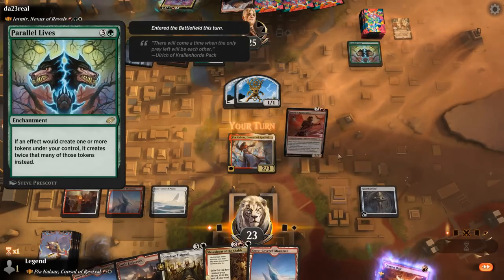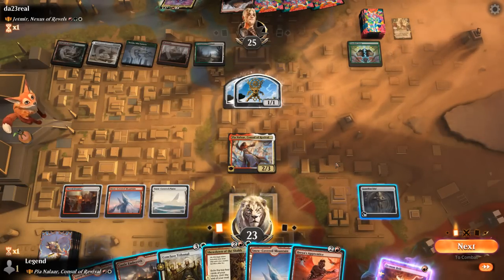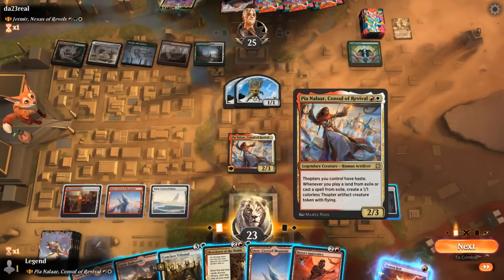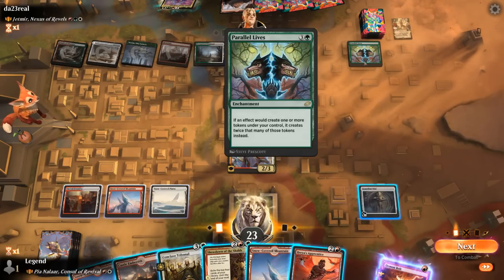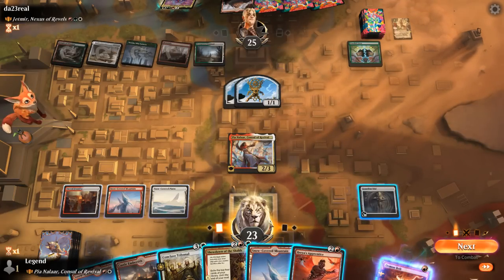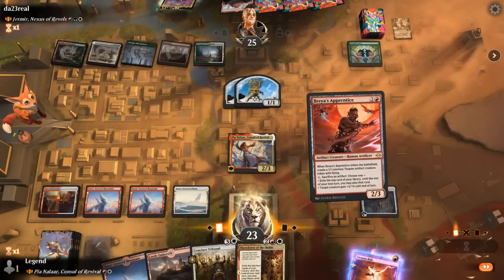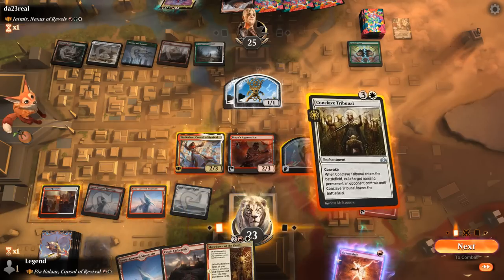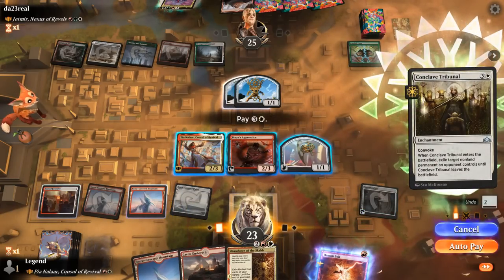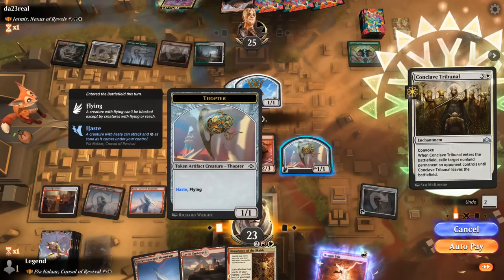Parallel Lives can double the amount of tokens they generate. We untap and could start with Showdown, or go for Apprentice — the Thopter gains Haste. We might also want to get rid of Parallel Lives before it gets out of hand. So let's go with Apprentice, and then we can still Convoke the Tribunal. I could keep Demon Bolt available — we miss out on 2 damage, but getting to Demon Bolt if they play Jetmir could be nice.